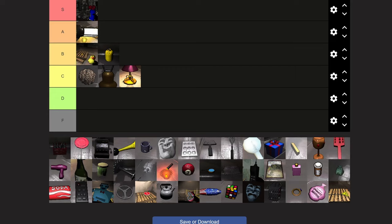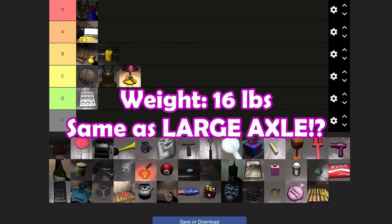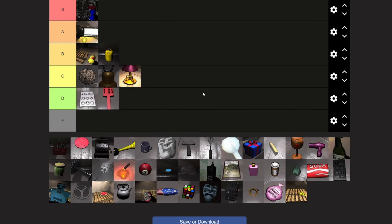Now the cookie mold pan — honestly, I'm going to put it in D tier. Why is it that a cookie mold pan weighs so goddamn much? That's not even a cookie mold pan — it looks more like a muffin pan, and it still weighs so goddamn much. Airbrush is also going to go in D tier. It's not heavy, but it's not cool and it's not worth a lot. You can't do anything with it.